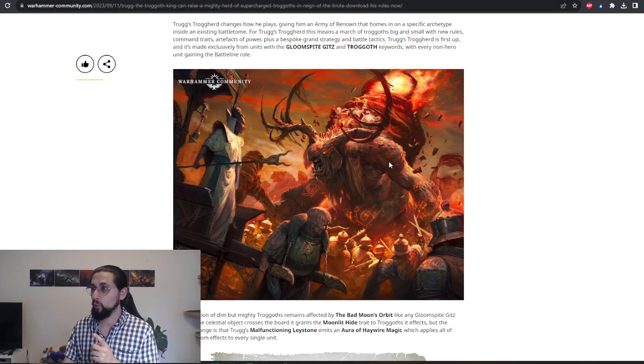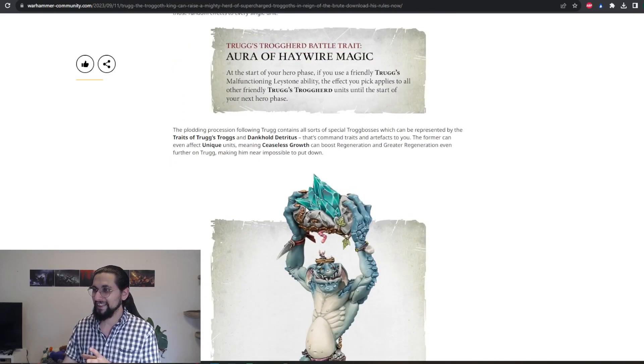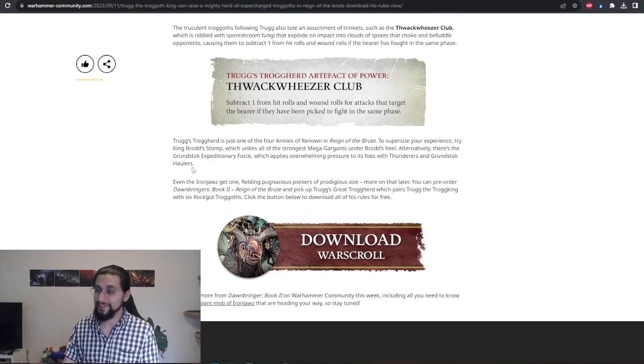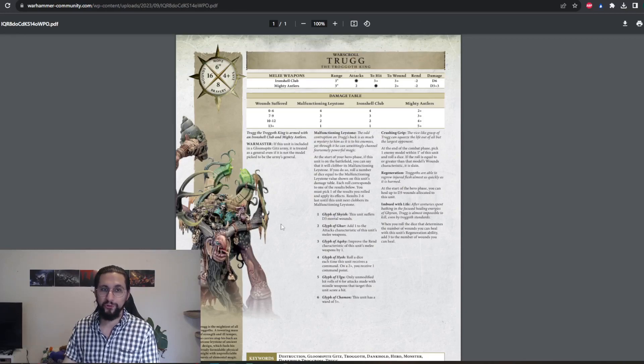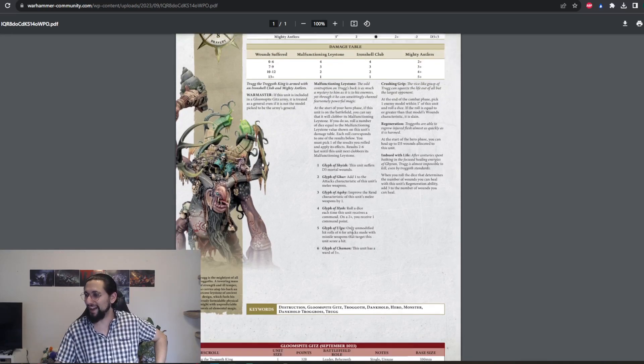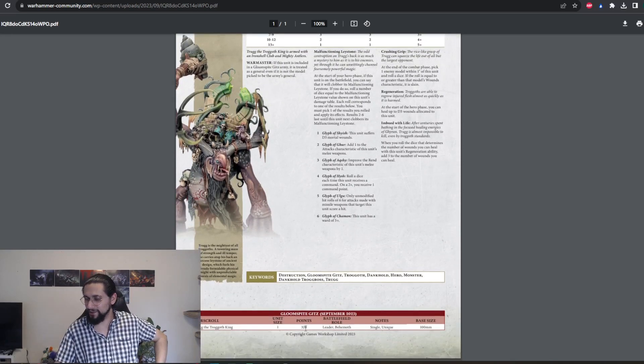This is great, I want more of this. And with Zenestra here just looking badass — the thing he does for the Trogoths is give them plus 1 to the regeneration roll and similar buffs. Really really great stuff, and with the free datasheet included. I'm just so happy right now. I'm especially happy for every hobbyist who enjoys Fireslayers and the Gloomspite kids — I'm so happy for you guys. And he's 320 points. Awesome.